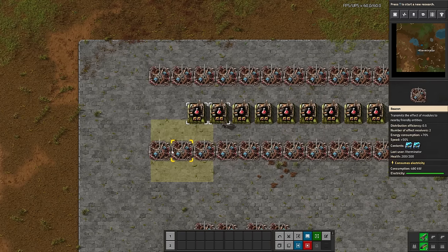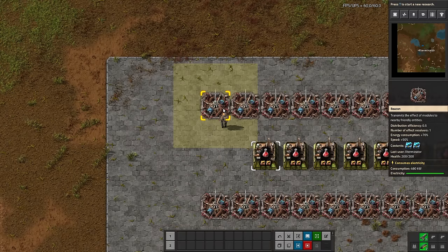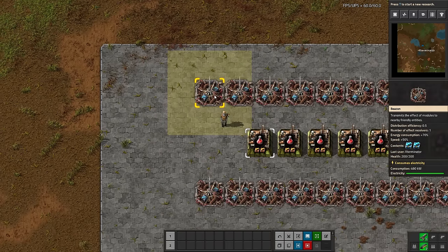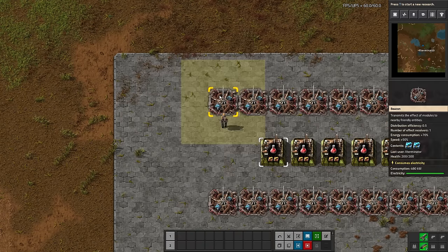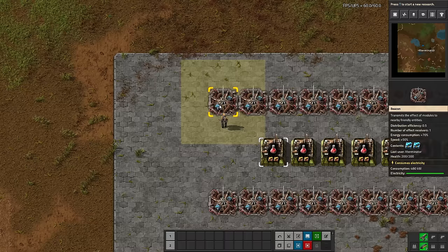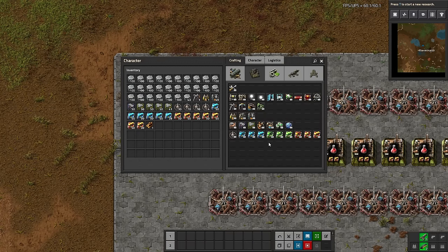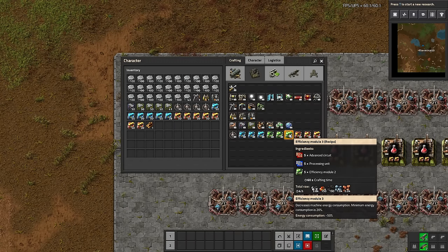Beacons work in the following way: a beacon provides a coverage area — you can see this yellow-orange square — anything within this area is affected by the beacon itself. What a beacon does is take modules that you put in it and transmit that effect out throughout this area. Speed modules increase the speed of machines while also increasing their energy consumption massively, so it's kind of a trade-off: a lot of power taken for a speed increase.